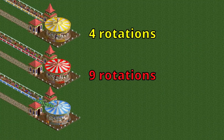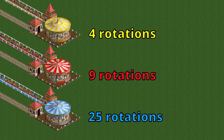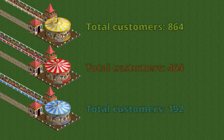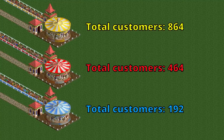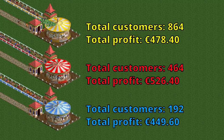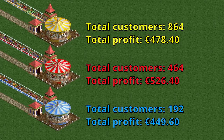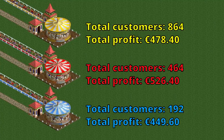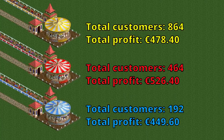Here are three merry-go-rounds. The yellow one does four rotations, the red one does the standard 9, and the blue one does 25. I let them run at maximum capacity with the highest ticket price possible for one in-game year. Unsurprisingly, the yellow one has had the most guests by far, as it does the fewest rotations. Interestingly though, they all have really similar profits. You can charge about four times as much for 25 rotations as you can for four, and four rotations has a throughput about four times as high as 25. You might think it would be about six times the throughput as it has six times fewer rotations, but the shorter the ride time, the bigger impact loading times have.